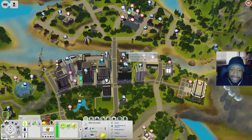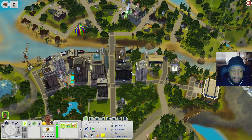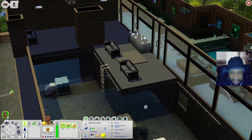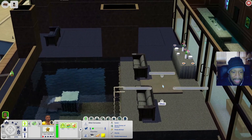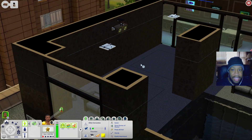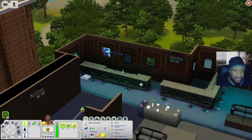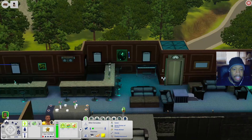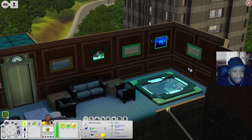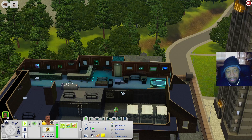Now let's check out the Converted Penthouse and then the Dark Horse. At the penthouse lot you have a pool outside, a buffet table, a chair to sit and look out at the world, a dance floor, and a wall speaker. Inside there's a bar, another bar, a keyboard, sitting areas, and a hot tub.